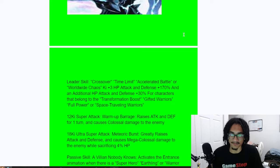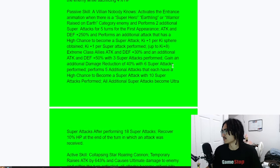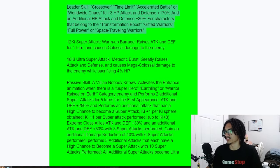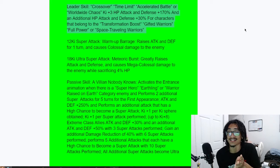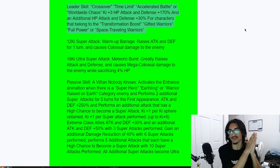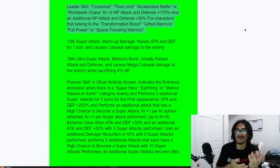His leader skill is 'Crossover, Time Limit Accelerated Battle, and Worldwide Chaos' — triple key and 170 across the board. For the 200 leader skill, the additional 30 to stats applies to Transformation Boost, Gifted Warriors, Full Power, and Space Traveling Warriors categories.